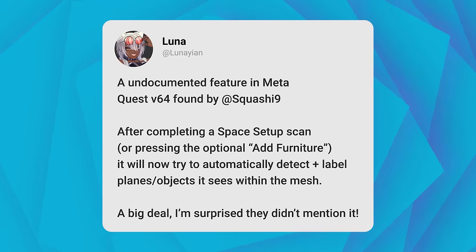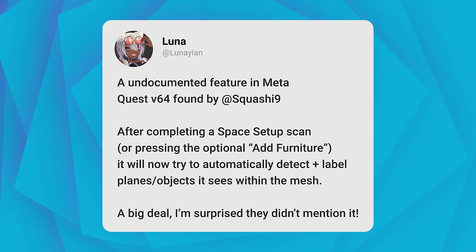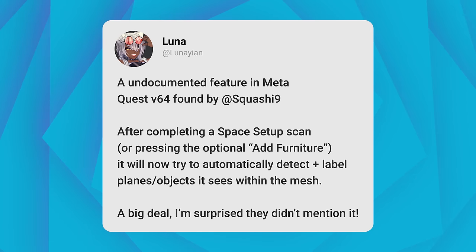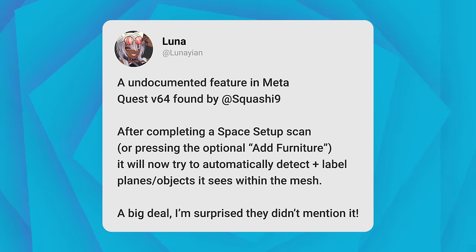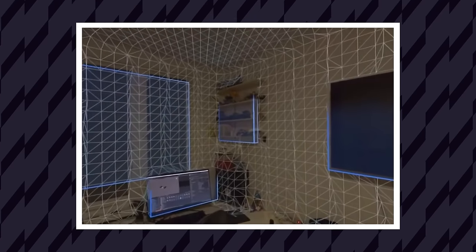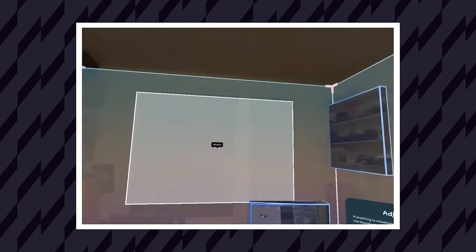From Luna on Twitter: an undocumented feature in the Meta Quest v64 found by squashy9 — after completing a space setup scan or pressing the optional 'add furniture,' it will now try to automatically detect and label planes and objects it sees within the mesh. It's a big deal and surprising they didn't mention it. Essentially the Quest will now automatically find planes in your room and label them — whether it's a couch, a TV, or a table. You had to do that manually in the past, which was incredibly annoying. Now the Quest has the ability to do it itself, and judging by the video it seems to do it very well.